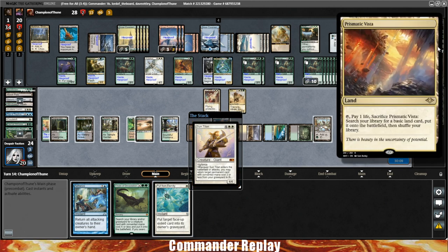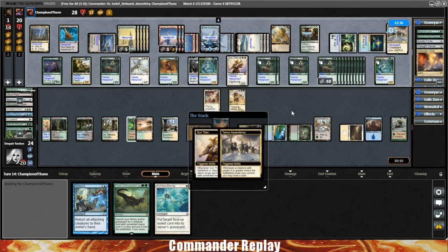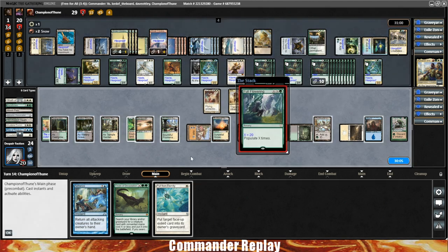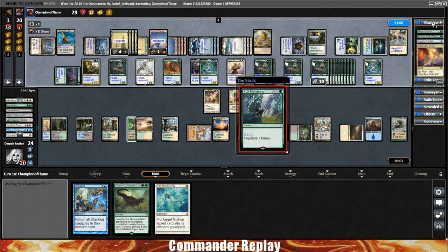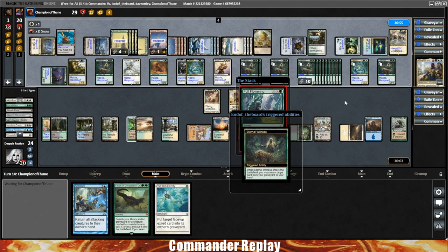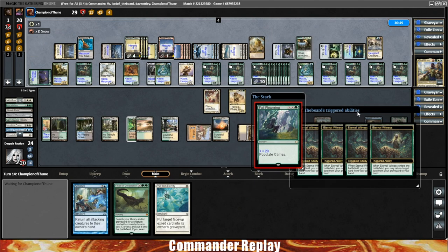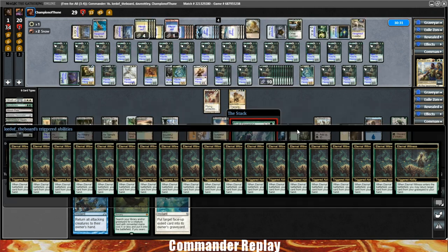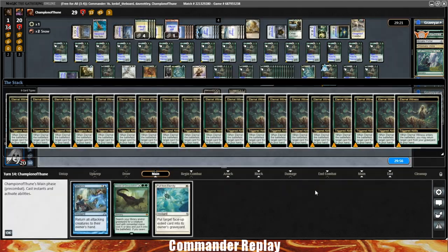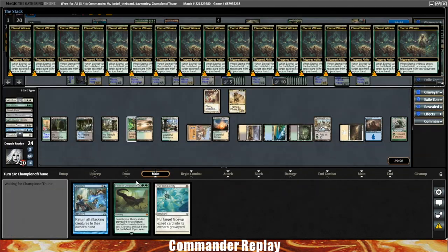Sun Titan gets back a Thought Vessel or land. Opponent gets a draw with Temur Ascendancy. Opponent did get that Evacuation back — something to watch out for, though they tapped out all their blue. Another X spell coming — the Populate one from earlier — going to Populate twenty times. Opponent doesn't have much in their graveyard so Eternal Witness doesn't make as much sense, but there's an Eternal Witness going to get themselves more Eternal Witness triggers and get back everything in their graveyard.